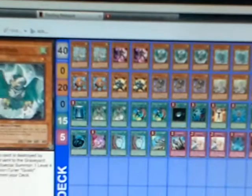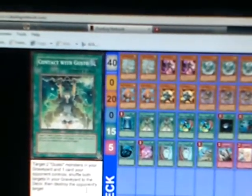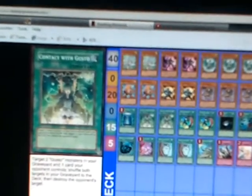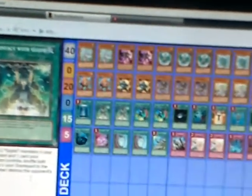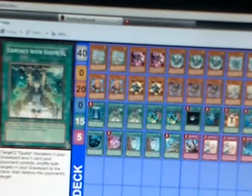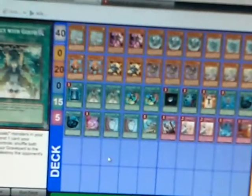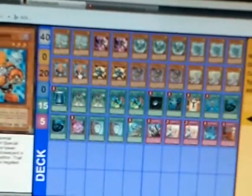Using Contact with Gusto, you recycle your Gustos. Contact says: you target two Gusto monsters in your graveyard and one card your opponent controls; shuffle both Gusto targets into your deck, and then destroy the opponent's target. Returning the two Gustos is a cost, so you won't be able to return their Gusto Synchro Monsters. What it also does is get over Necro Valley — if they have Necro Valley, you do this, pop the card, so that you can make your Junk Synchron play or whatever.